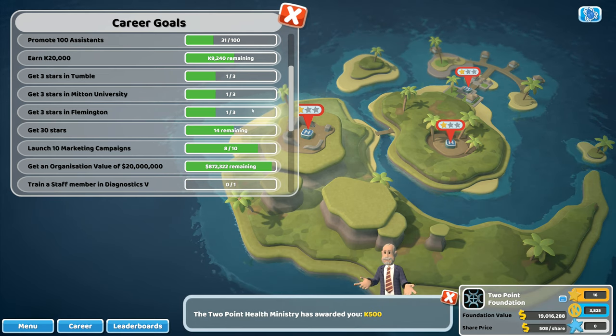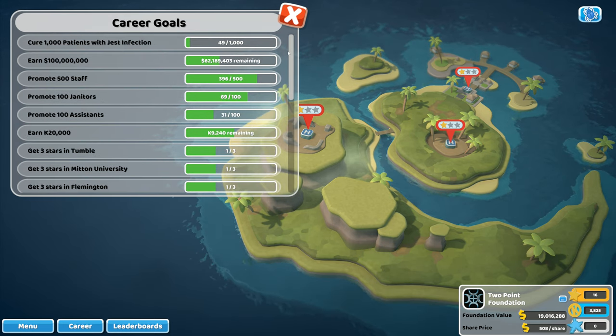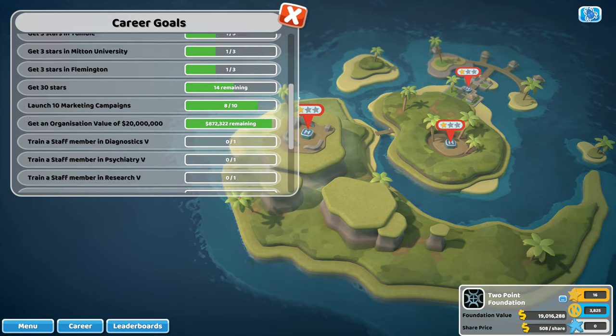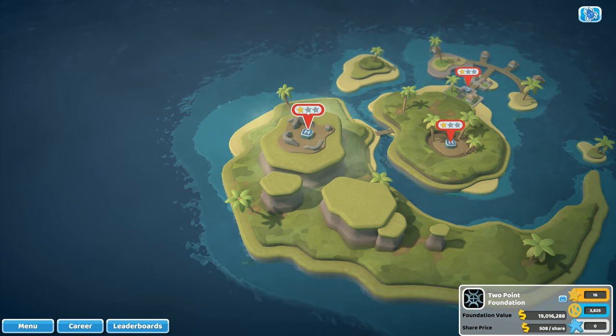Career goals: get 15 stars — collect that one. 30 stars — still a lot remaining. Get an organisation value of 20 million — we've got 870,000 remaining, so we ought to be able to do that. Other goals: promote 500 staff, earn 100 million, cure a thousand patients with just infection, get a member in diagnostics 5, psychiatry 5, research 5, and surgery 5. Complete 20 multiplayer challenges — we'll do one in here.